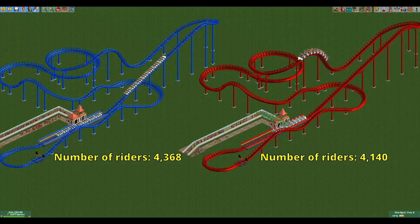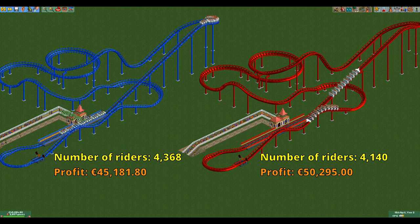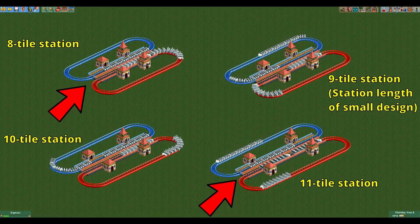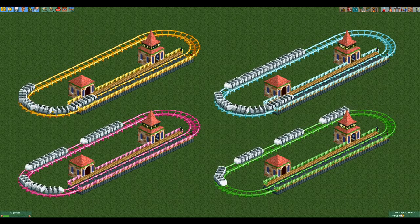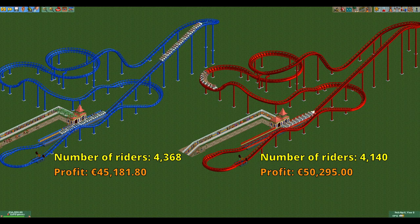For the small design the hyper coaster has a slightly higher throughput, but not enough to offset the difference in ride ticket price as the hyper twister has still made more money. This is about as good as it gets for the hyper coaster. If the station was one tile shorter or two tiles longer the hyper twister would have had more trains leading to a higher throughput. The small design favors the hyper coaster as much as possible and yet it still loses.